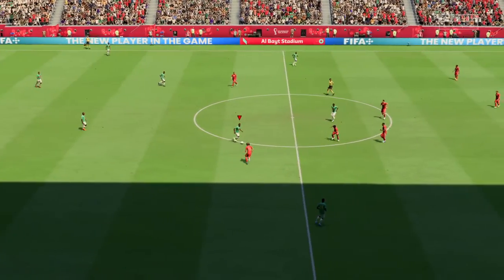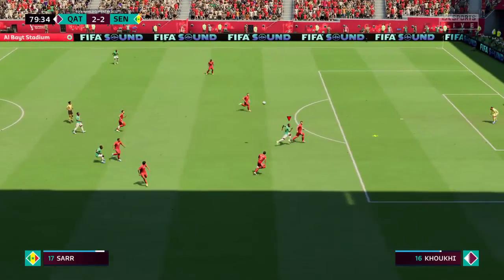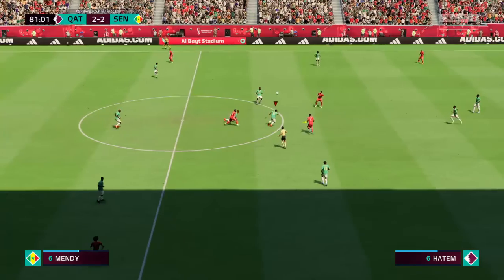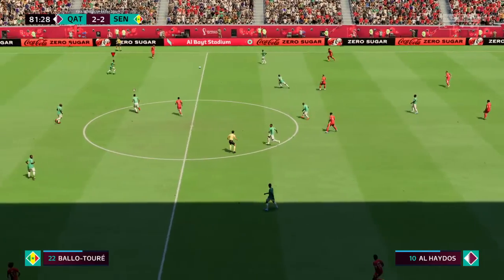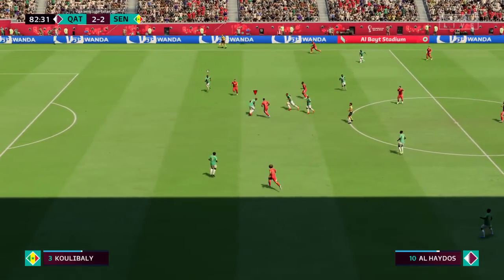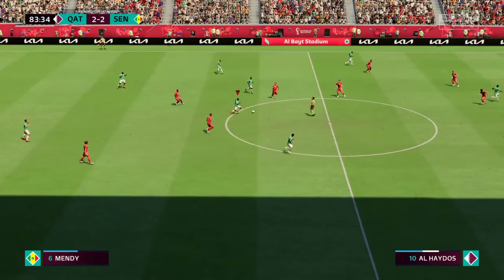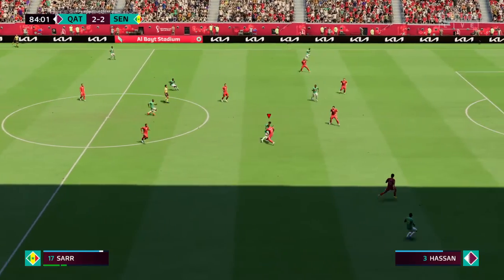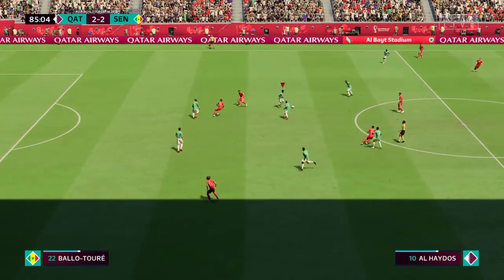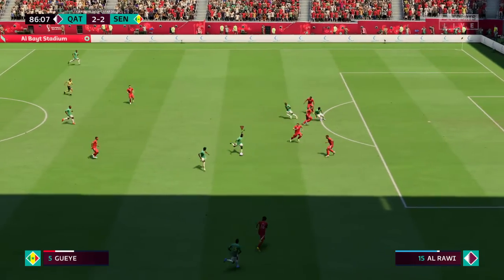And it's level again here, both sets of fans being put through something of an emotional mangle. Steered back under a bit of pressure. Just ten minutes remaining here. Hassan Alhaidos. Ali. Abdulaziz Hatem — just cutting off the supply. Pape Matar Sarr. Only five minutes left for play, and tension galore with the teams locked together. Went in strongly, decisively. Trying to get on to the front foot with the minutes ticking away.